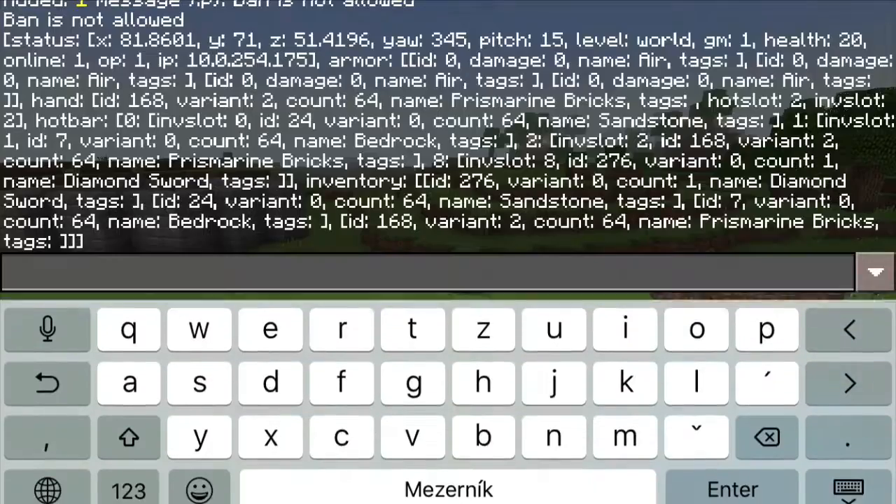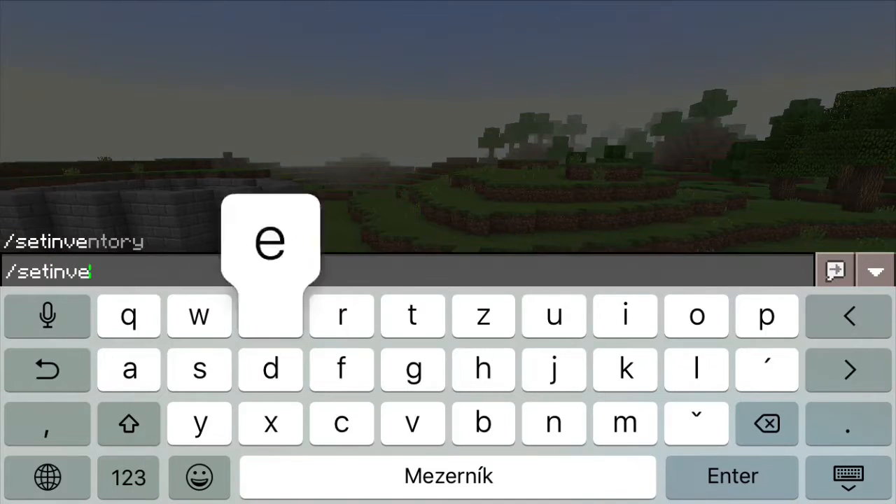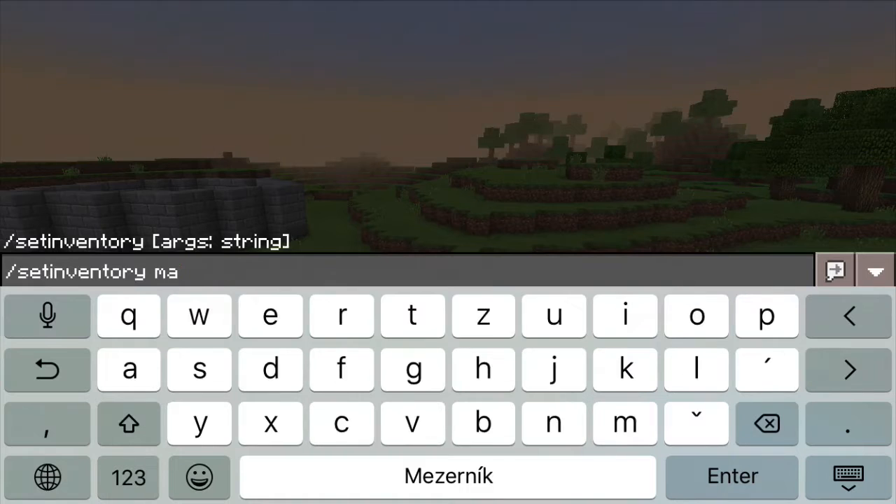Of course, you wouldn't be able to create a serious minigame without being able to also control players. With MadCommands you can easily change or reset their armor and inventory, so they start your minigame with the exact same initial conditions and chances.